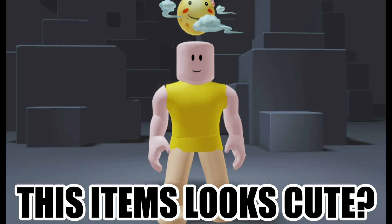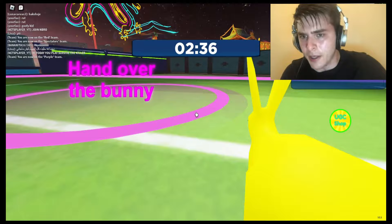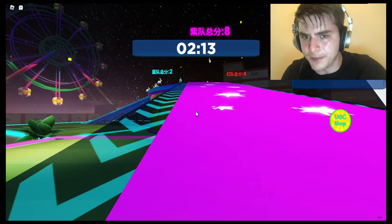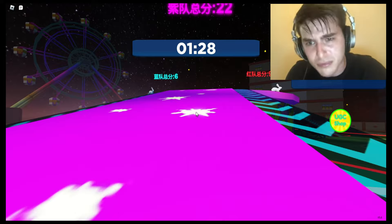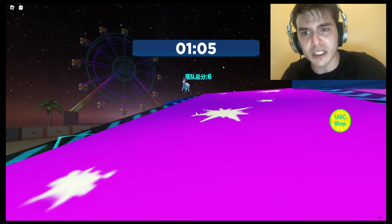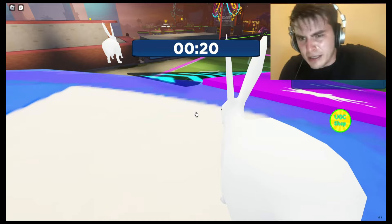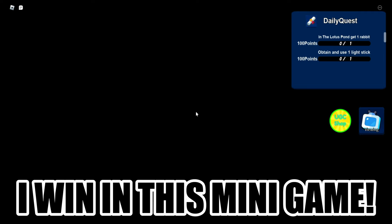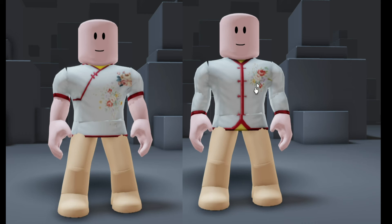We need to play one more team game — let's speed up! I win in this mini game! Let's go and buy items. If you see this badge, that means you got this item — you will get these two shirts.